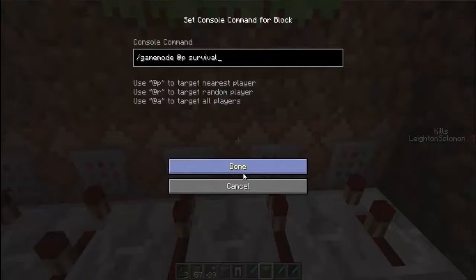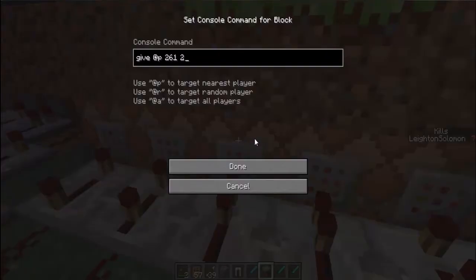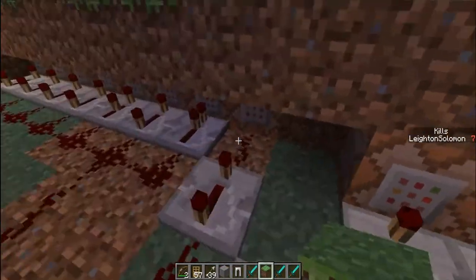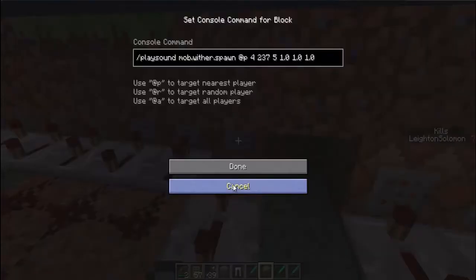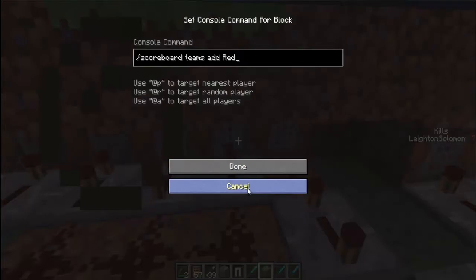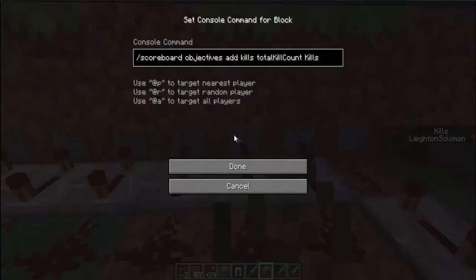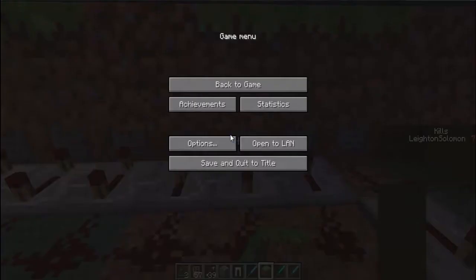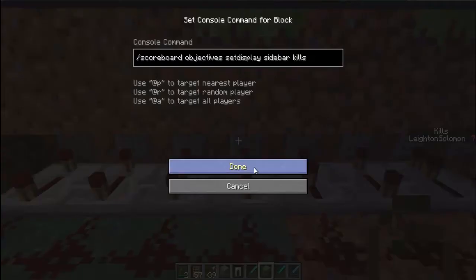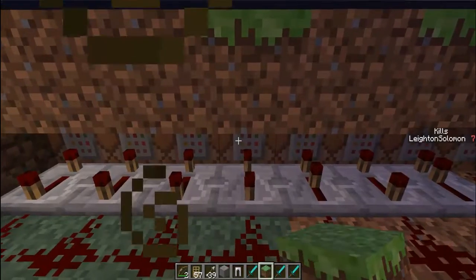So it's going to give them 64 arrows, set them to Survival — although that doesn't work for me, I'm not sure why — and it's going to give them two bows and 64 doors. Then it's going to TP them to the spot in the middle. And it's going to make the sound of a wither spawning — that's how you get that creepy sound effect when the game starts, which is pretty cool. That's a new command they added. And then it puts you on a team so you can count the score, so it adds kills.